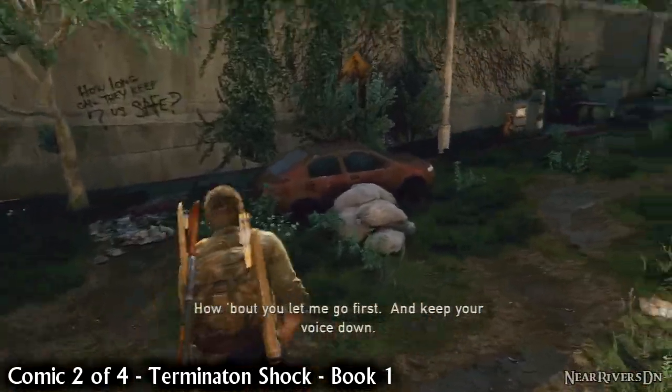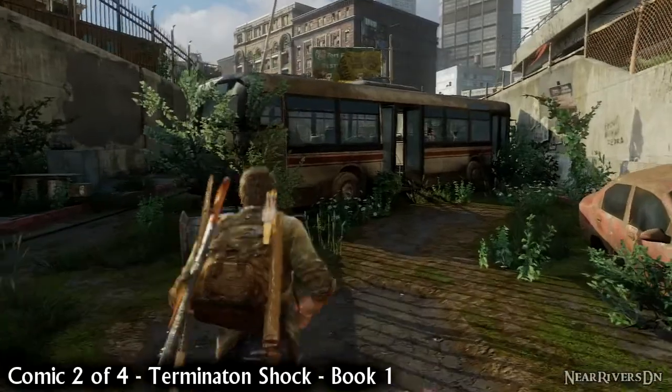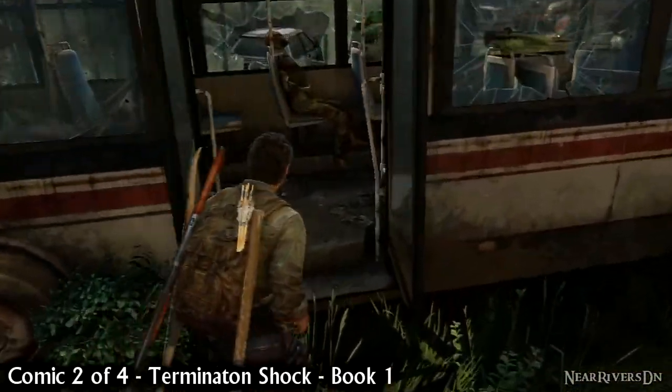Once outside, Ellie will run ahead. Drop down the ledges after her and keep going until you reach the first bus. Near the back seat is our second comic.